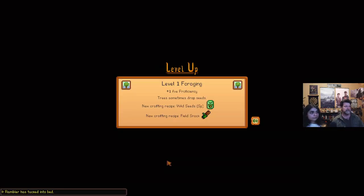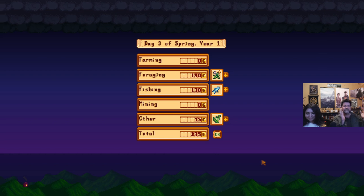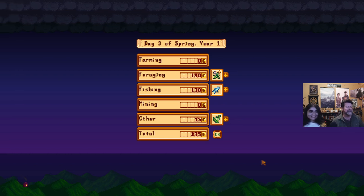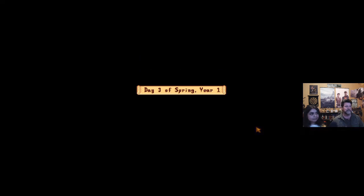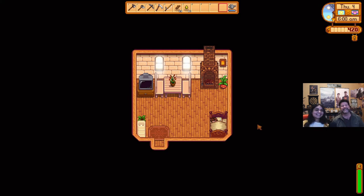I just got plus one axe proficiency! Did you get the same thing showing up on your screen? You got this exact same thing — so that's leveling up. That gives us field snacks — I like field snacks! And we've just learned how to make our own wild seeds. I can hit okay — it's going to advance to the next day and tell us all the things you remembered to sell that I didn't. With that, I think we're going to call this one done. Next episode we'll be starting on day four. This has been Noble Rambler and buddy — hi! And Sarah. We'll call this finished — thanks for watching guys, catch you next time, bye bye!